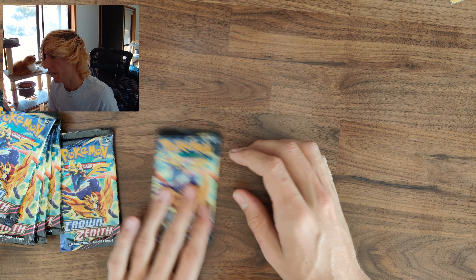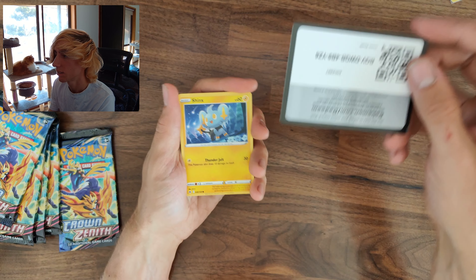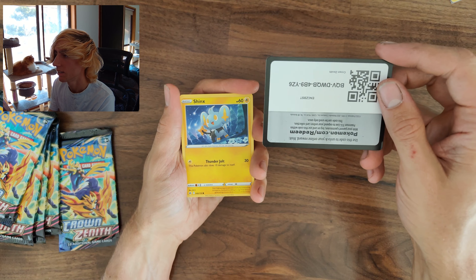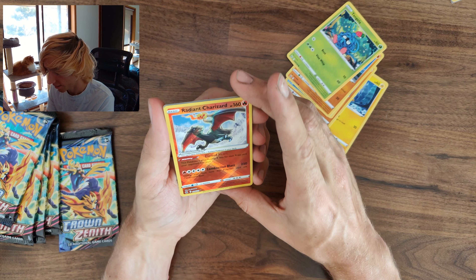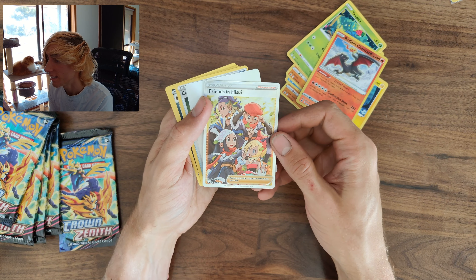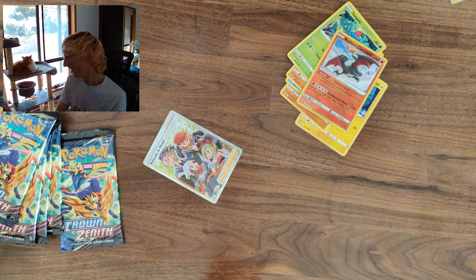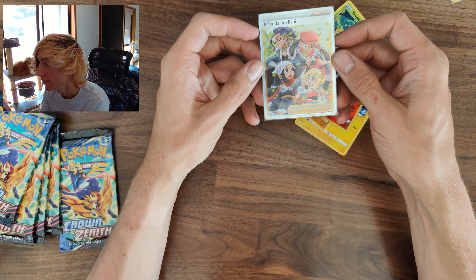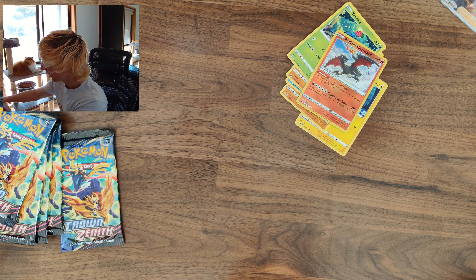The cat in the background has woken up — another guest appearance, just slept through the last video. Next pack: Shinx, Snorunt, Rockruff, Tangela, a Radiant Charizard — that's a nice card — and a Friends in Hisui. Double banger pack. These tins have already got more hits than I've gotten from many more mini tins in previous videos.